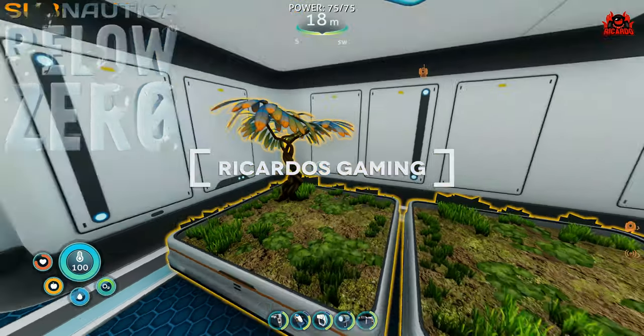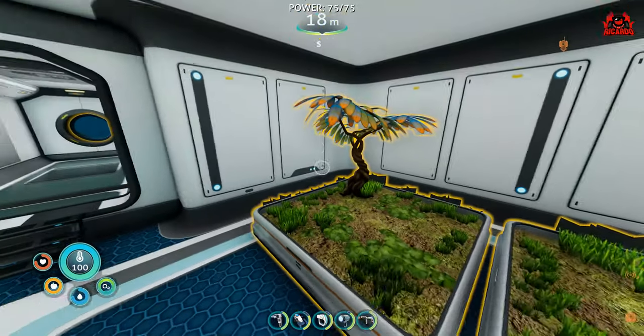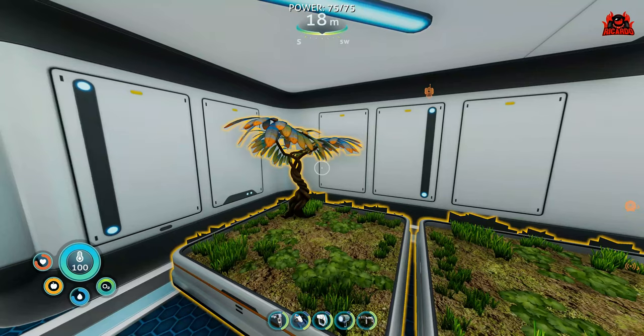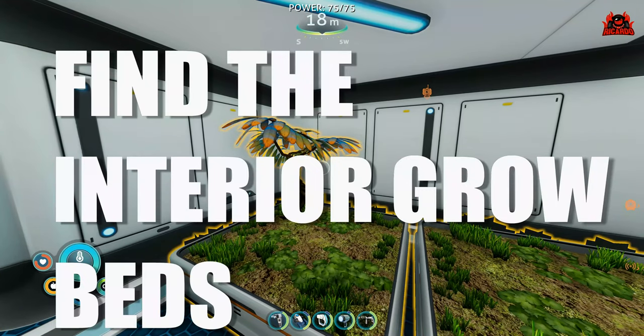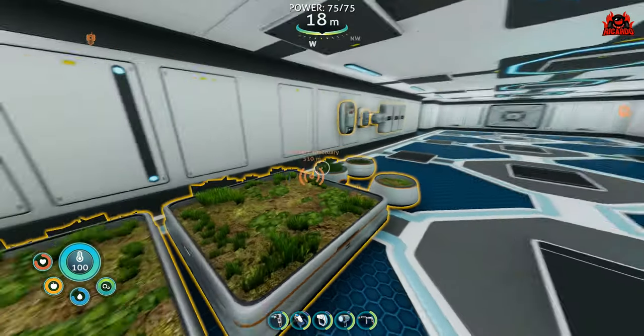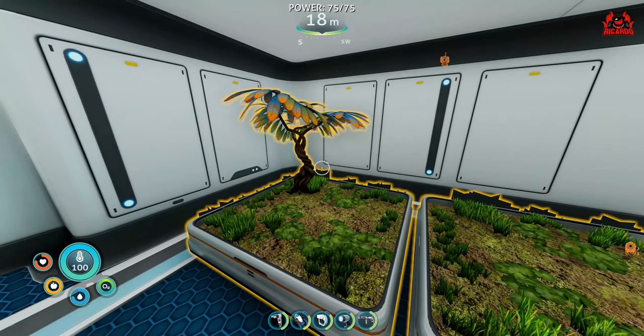Hello, it's Riccardo and welcome back to Subnautica Below Zero. Are you tired of swimming around trying to catch fish and then cooking the fish? Do you wish you could just grow your own food? Well you can, and for that you need some interior grow beds and of course some seeds. I'll show you how to get them so you can become a right old horticulturalist and get off that seafood diet.